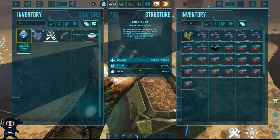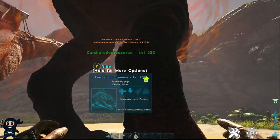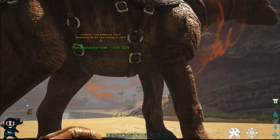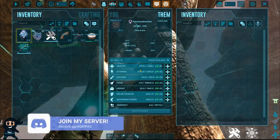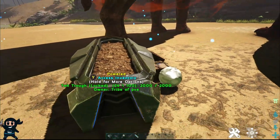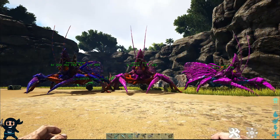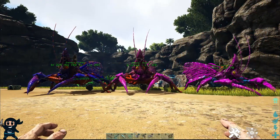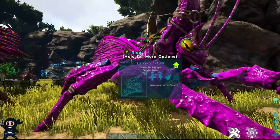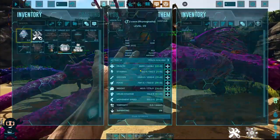Throughout the gestation period you must ensure that your creature is healed and fed, because while impregnated the health and food levels drop rapidly. If your creature dies before the Rhino Ganatha is born, both will perish. Similar to normal breeding, the baby Rhino Ganatha will inherit a combination of stats from either parent; however the percentage of inheritance depends on the number of cravings satisfied and the surrogate used, according to the wiki. On screen I have three Rhino Ganatha offspring each born from a different Bronto. All three Brontos were level 225 with identical stats, except only one of them got all five cravings, resulting in a variety of levels and stats as you can see.